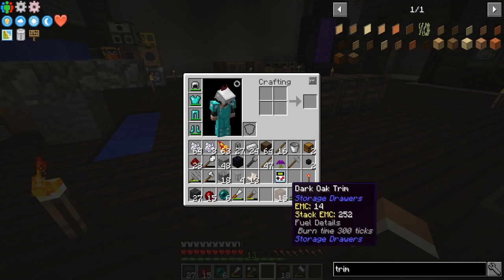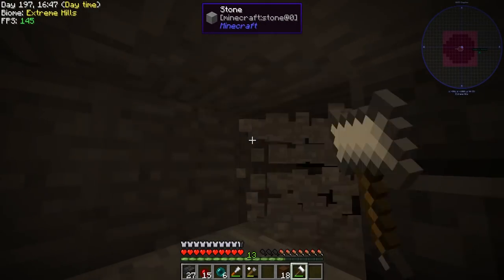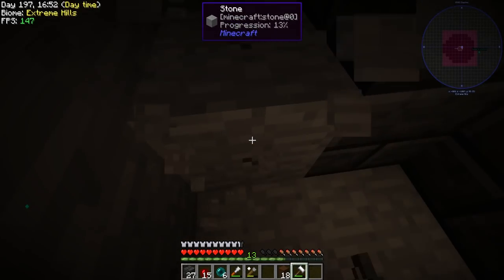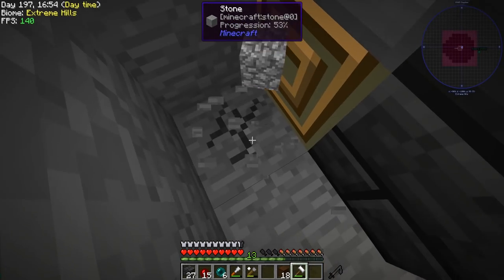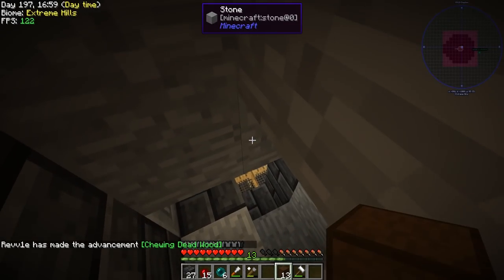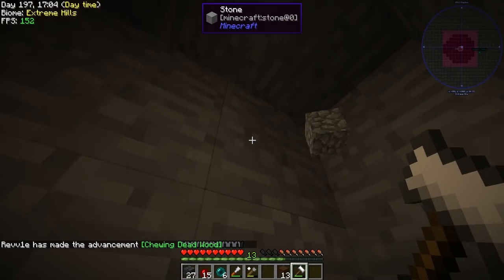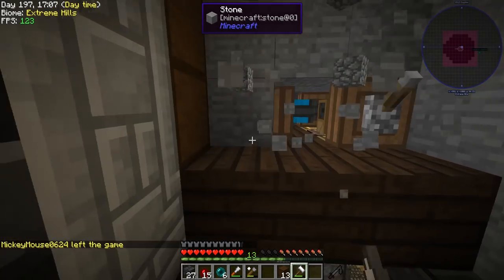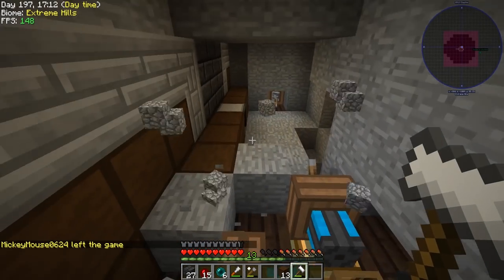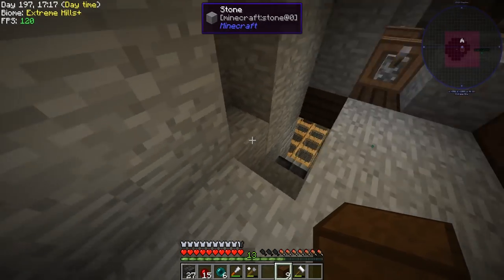There goes my pickaxe again. For the time being, because I want to make some Tinkers' Construct tools, I'm going to just quickly use my iron hammer to finish this off here. So here is the storage drawer — we're just going to run some trim along and around like this. This is quite a long bit of trim; I don't think I've ever actually run trim this far. I don't think there's a limit really on how far the trim can go, outside of the maximum range of the drawer controller. If we just do this and connect this up, I'm fairly certain that will also connect up.